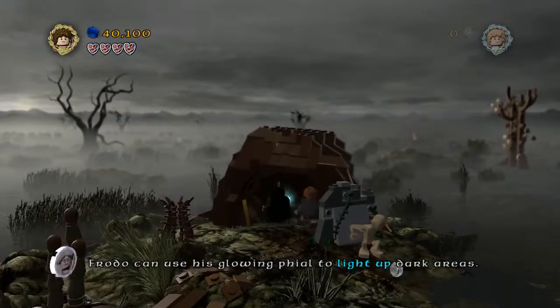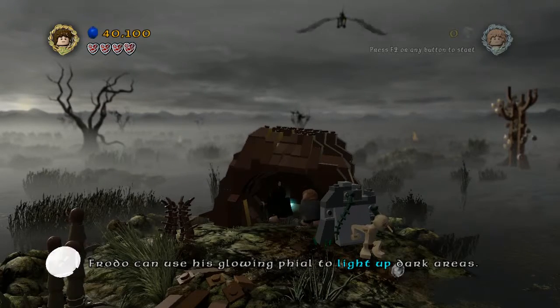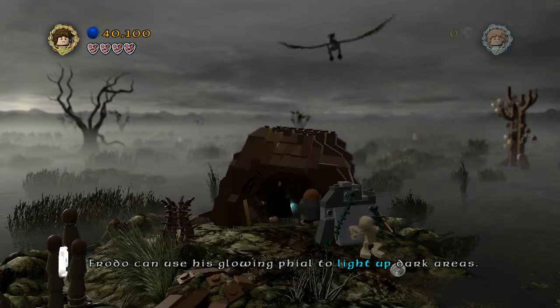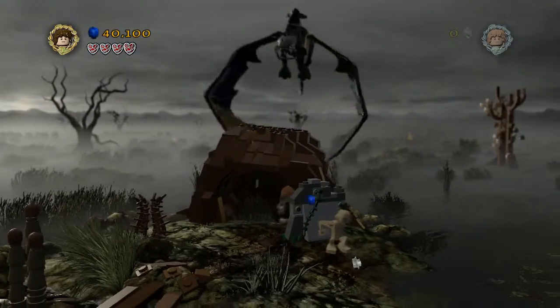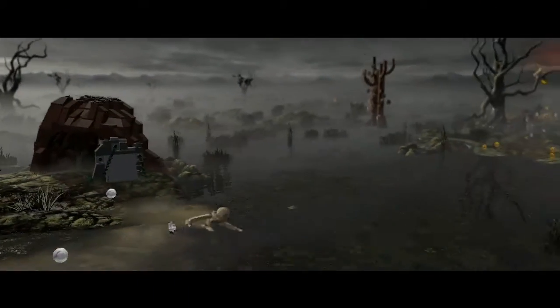They hide in there, Samuel. I guess it counts as a hiding spot, even though if you turned around you could totally see us. Actually, how did the Ringwraiths even see anyway? You can't see under their hoods — it's just kind of there, I guess.